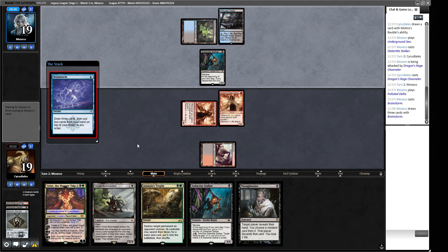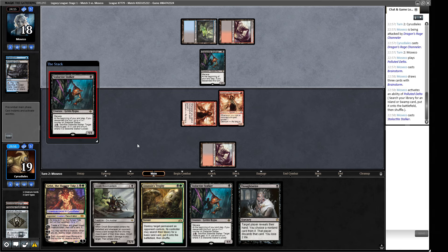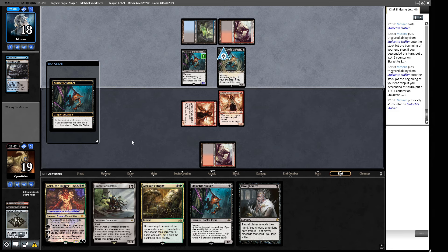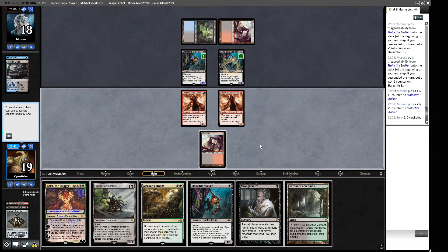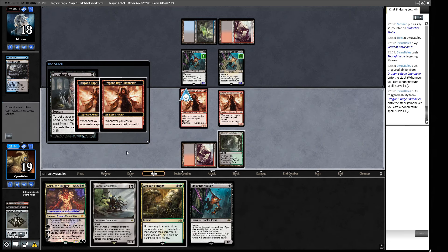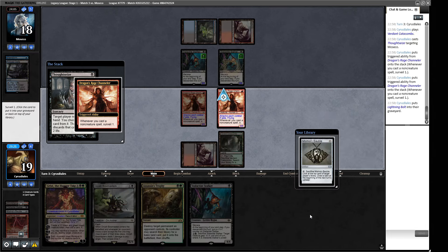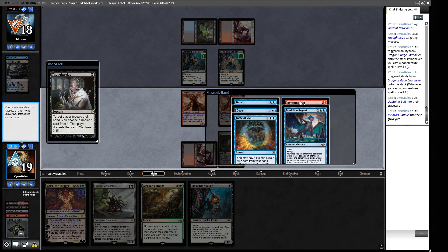Let's attack with our Channeler and see if they block. They put down another Channeler and pass. Our one-lander did not work out. We got to see two extra cards. Brainstorm - the Channeler will grow now so our Bowmasters won't be able to kill it, but we can start pumping out Grist tokens. There's another Stalker so these will both grow. They can attack because it has Menace but they didn't attack - that's weird. We've got three types in our graveyard. A Verdant Catacombs - a little late. Let's Thoughtseize our opponent. A Lightning Bolt! I guess wherever it goes it's going into the graveyard.